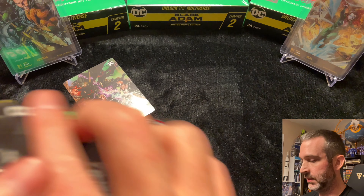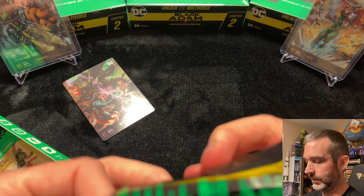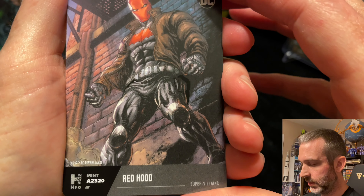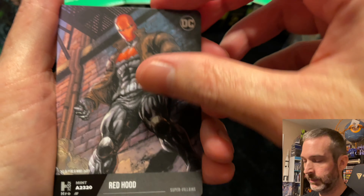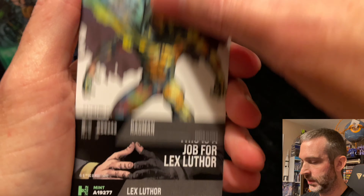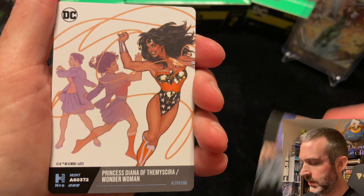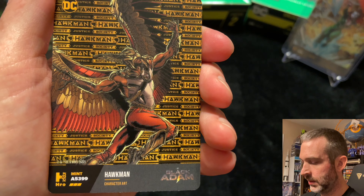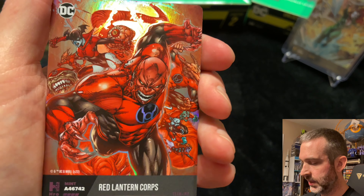Pack number seven. Common Red Hood — decent mint number, 2320. Common. Uncommon. Superior. Common. Superior. And epic.